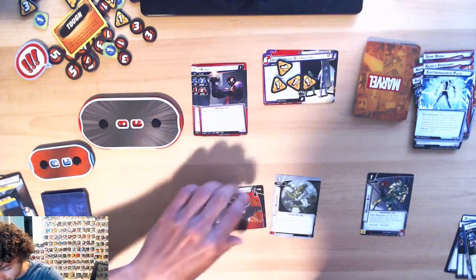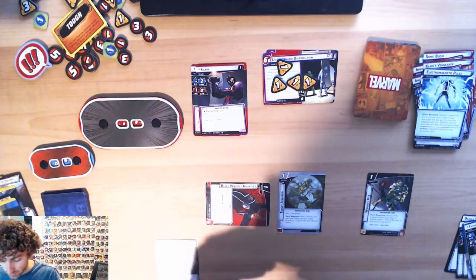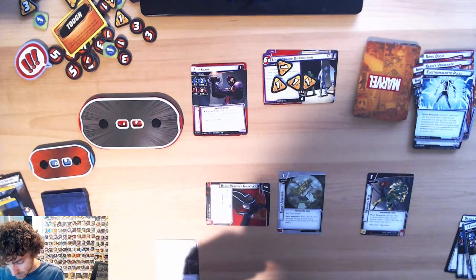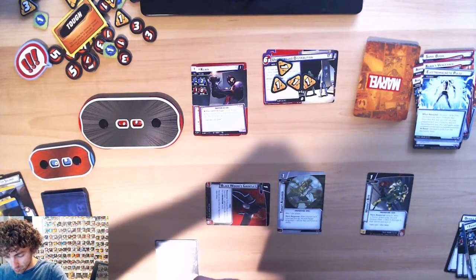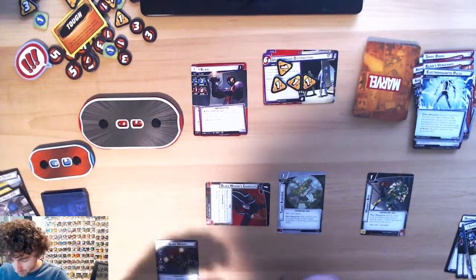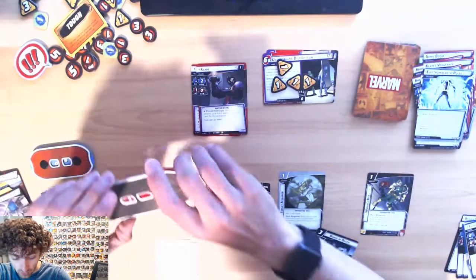We'll use Black Widow's Gauntlet to play Target Acquired, then use all three of these to play Dance of Death, which in total is gonna deal six damage to Claw.